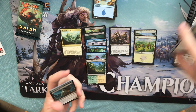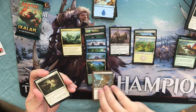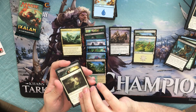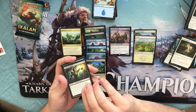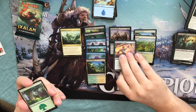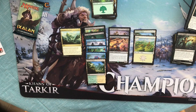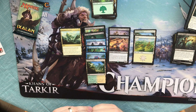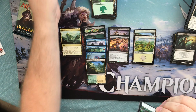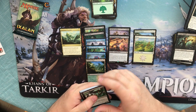Alright, no foil in this one. Ruthless Knave, Bright Reprisal, Seeker's Squire again, and a Fathom Fleet Captain. Forest and a Vampire Token. Just for statistical sake, I'd like to see if I'd see one mythic in this. But we've done well enough so far — it wouldn't be the end of the world.